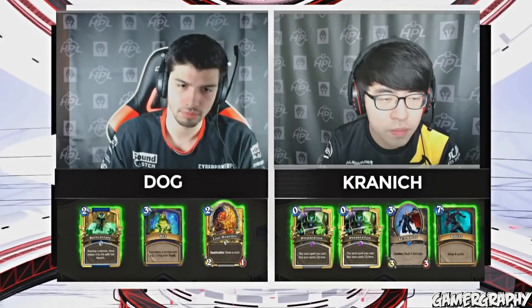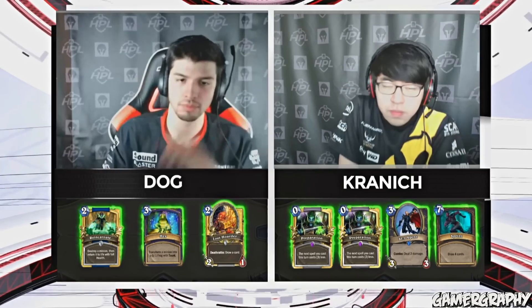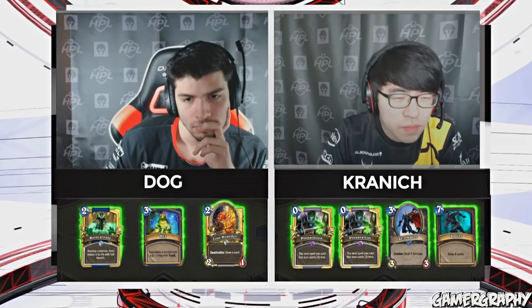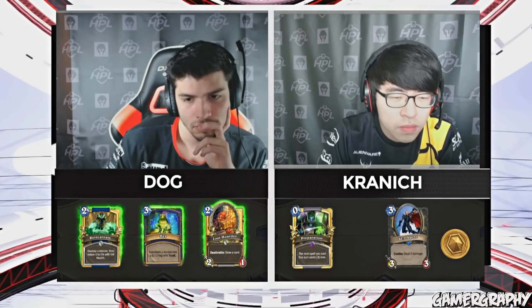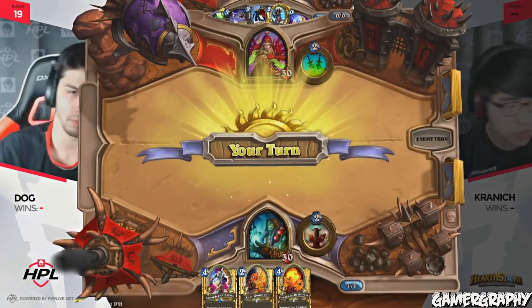I expect big support for Dog, but Kranich really looking to strut his stuff here in his very first big appearance since BlizzCon. He's here in HPL. Look at the interesting hand that Dog has here. We talked about what an innovator he was — he loves to put his own twists on decks. In the very first match, he's queuing up Shaman. We've already seen Loot Hoarder and Reincarnate in this build.